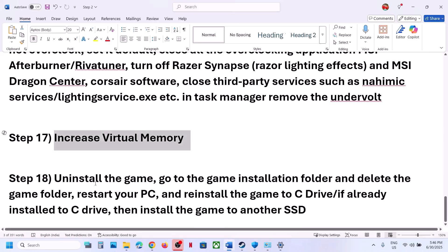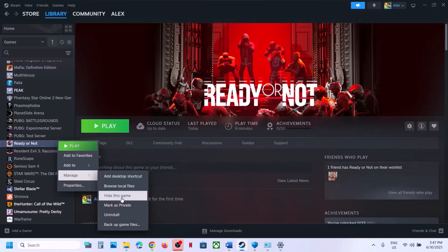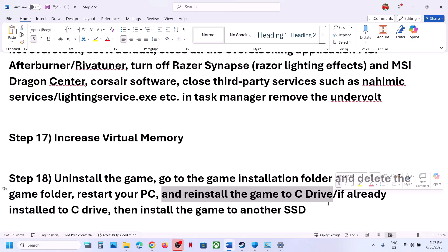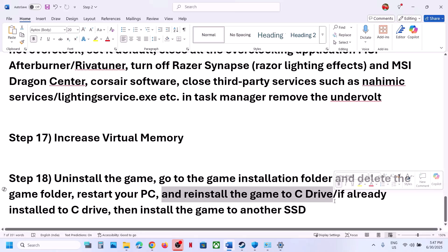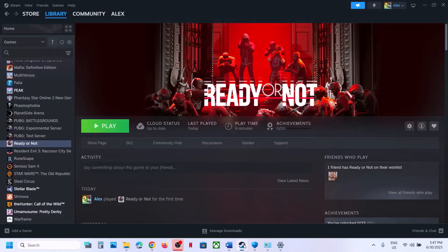The last step is to uninstall and reinstall the game to a different drive. Uninstall the game, go to the game installation folder and delete the game folder, restart your computer, and then install the game to the C Drive. If the game is on D Drive, E Drive, or any external drive, try installing it to C Drive. If it is already on C Drive, try installing it to another SSD. One of these steps should help you run the game successfully. Thank you for your time — please like this video and subscribe to my channel.